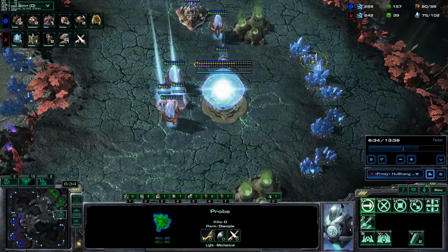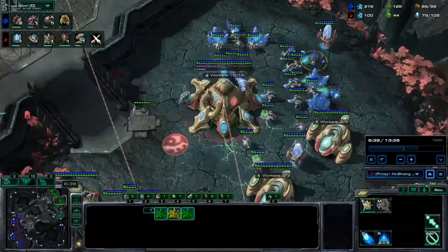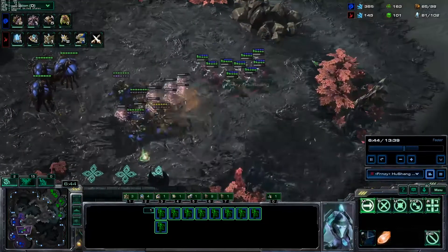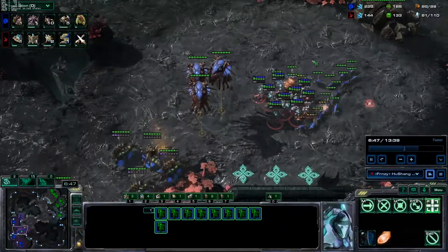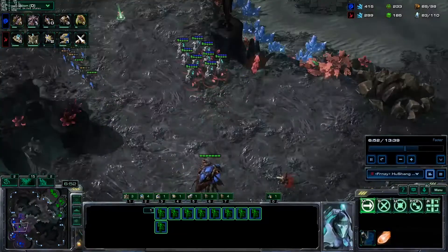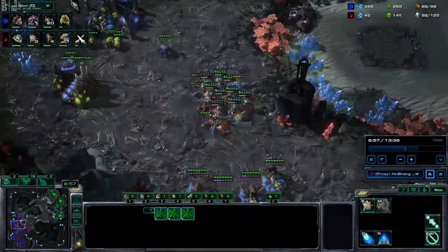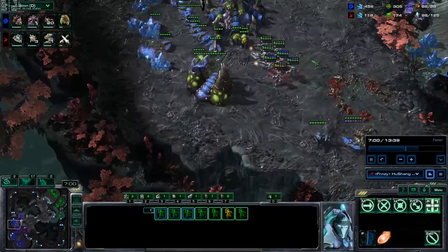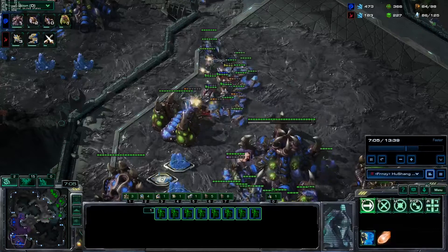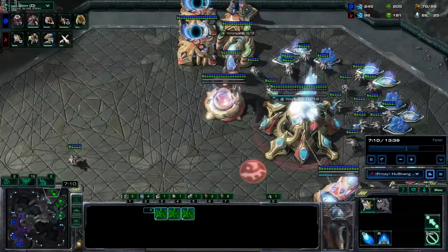I've left a couple of adepts at home — I'm a bit worried he's going to go for some crazy all-in because of how many adepts I've been making. I'm not building immortals yet because I haven't seen any roaches; he's been making spire upgrades so mutas are on my mind. I'll bring those adepts from the third over in a second — I thought he was going to counter-attack, but he didn't, so we can bring those over now. Getting some more drone kills; looks like we're still up in workers, so it's going okay.